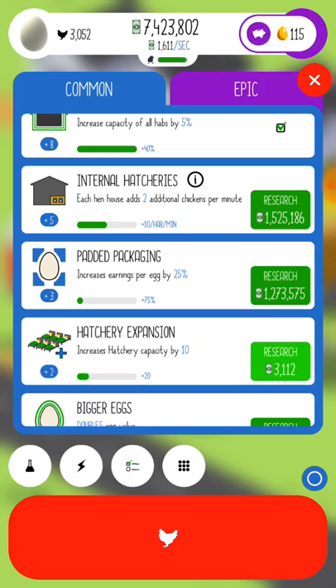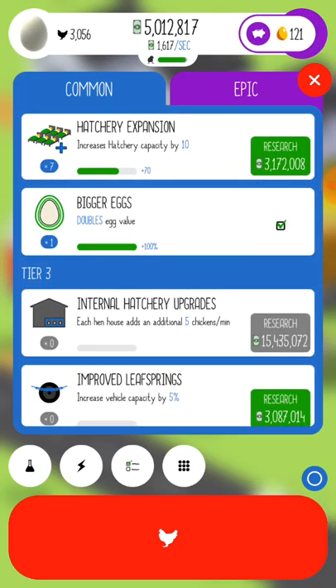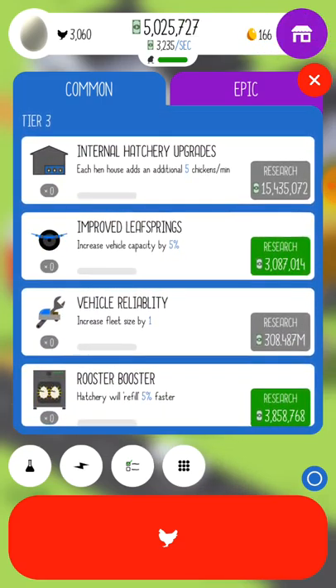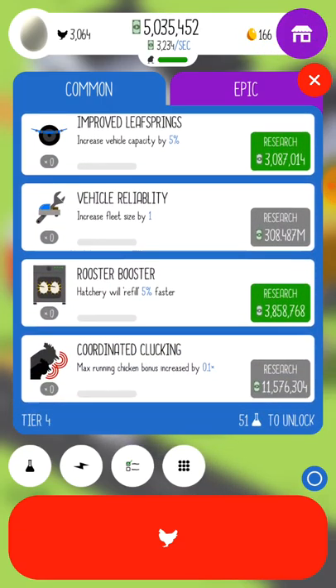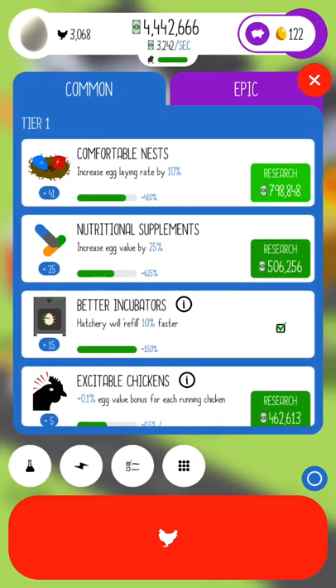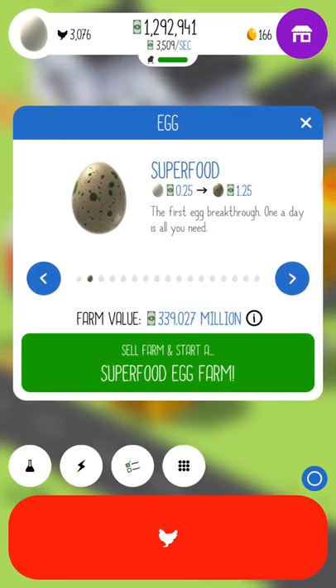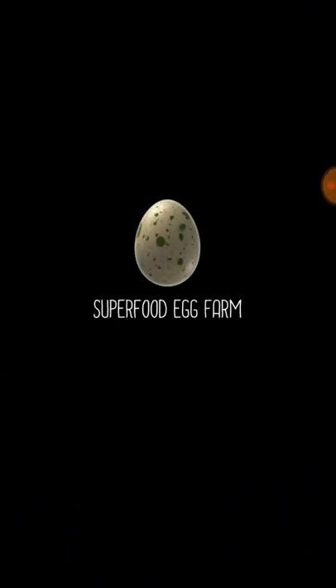Our hatchery will refill 10% faster. Those are all pretty expensive. What do we got down here? It's a little cheaper — each hen house adds 2 additional chickens per minute. Sure, why not? Bigger eggs. Double egg value. Done. Improved leaf springs, increased vehicle capacity by 5. Hatchery will refill faster. Let's just do the egg laying rate.